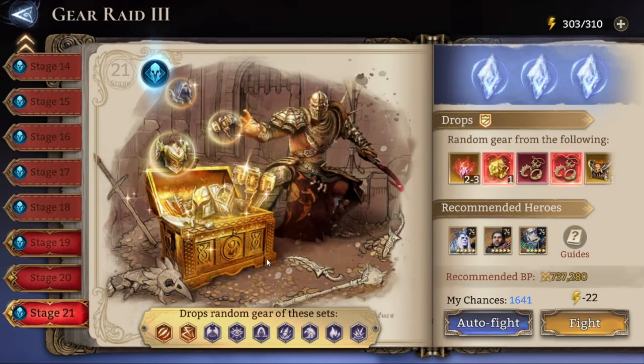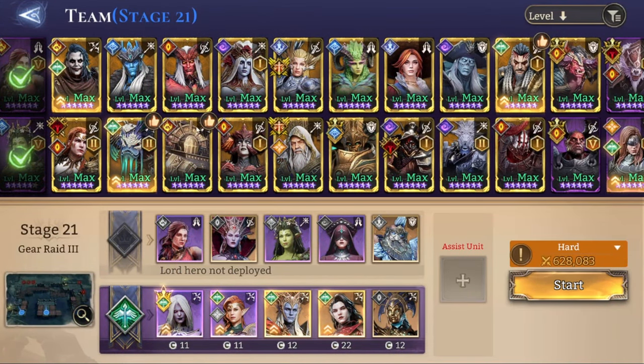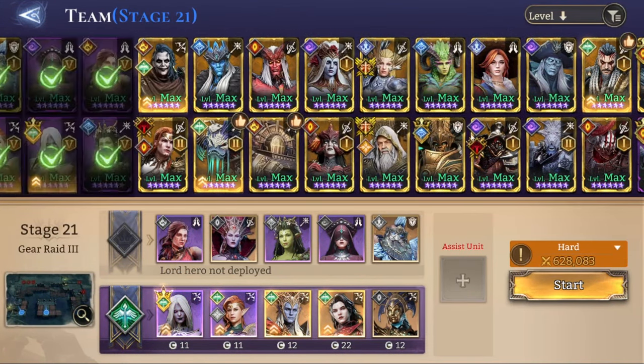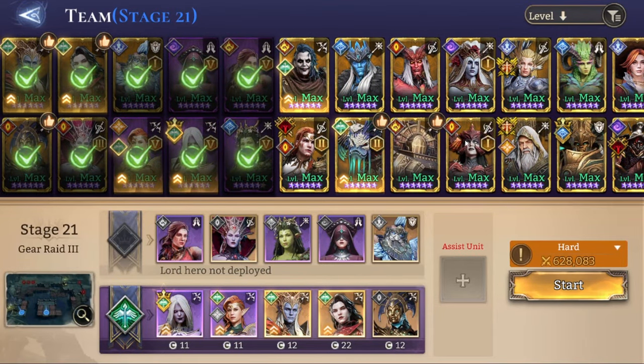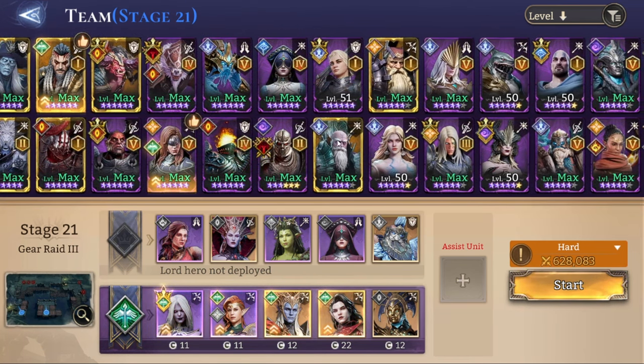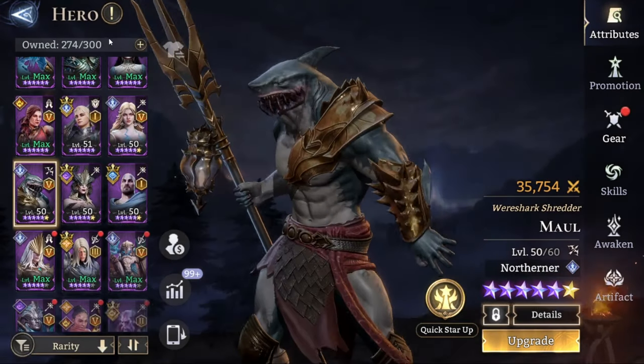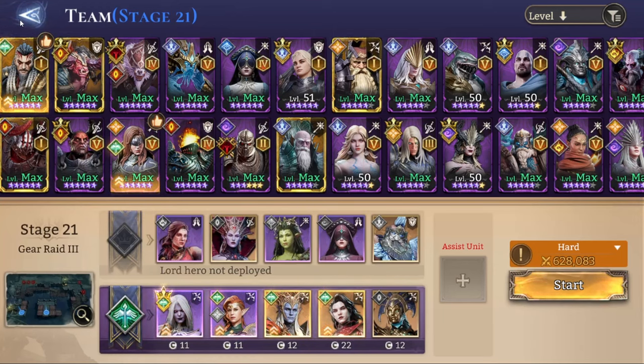On the left side, instead of Nyx you can use Pelagius or Razak in terms of legendaries. I don't have Pelagius, but he's the Arbiter Marksman — the guy that looks like a mermaid but he's a male, Triton I guess. Or you can use Maul as an epic if you have neither of those legendaries. Maul is the Northerner Marksman, the shark-looking fella. That's for the left side.